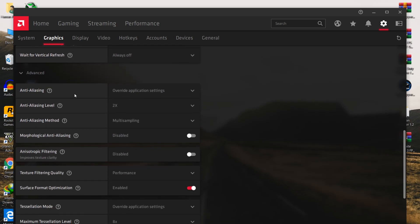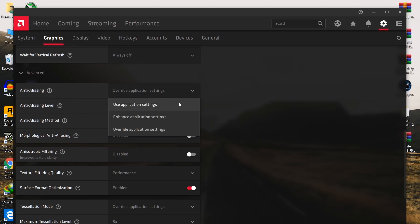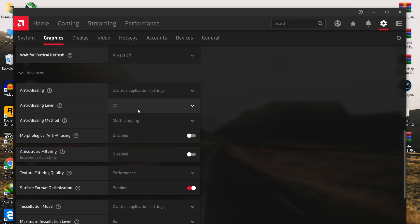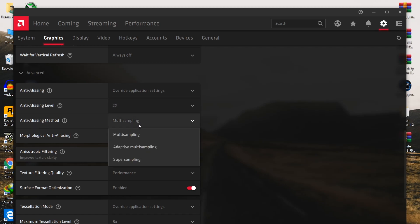Now go to Advanced Settings and follow all the settings carefully. For Anti-Aliasing, set it to Override Application Settings. For the Anti-Aliasing level, set it to 2x. For the Anti-Aliasing method, set it to Multi-Sampling. For Morphological Anti-Aliasing, disable this option.